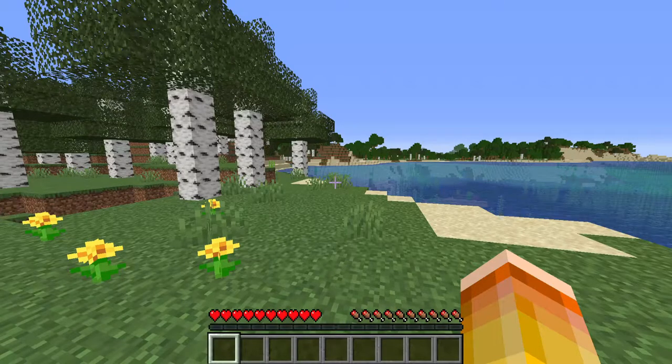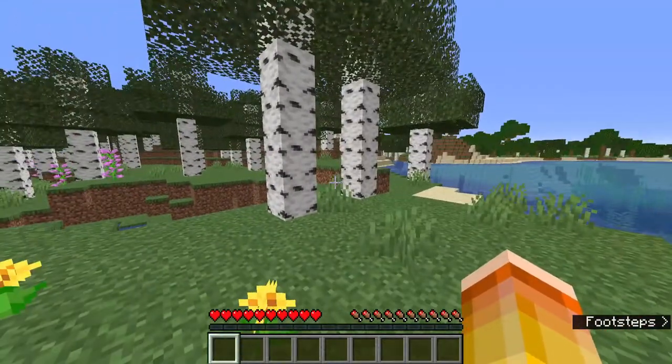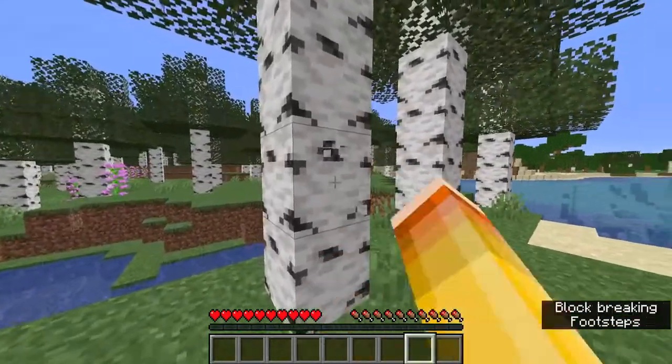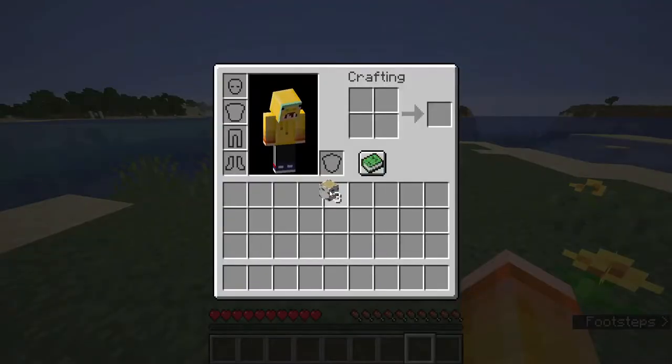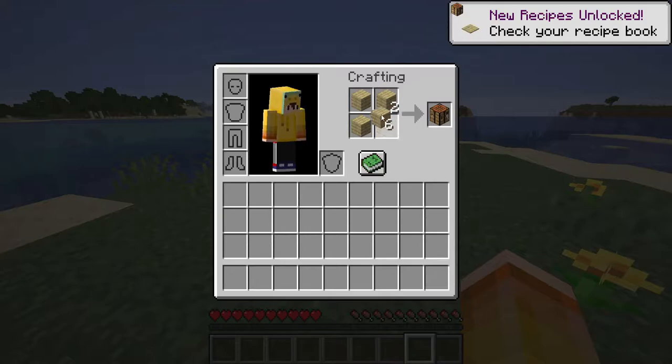Let's start at the beginning, as if we just entered a run. Let's say you spawn in and you see your ocean. The first thing you're going to want to do is punch three wood. With the three logs you got, you want to turn that into a crafting table and two sets of sticks.